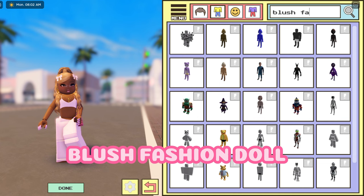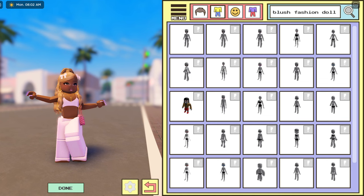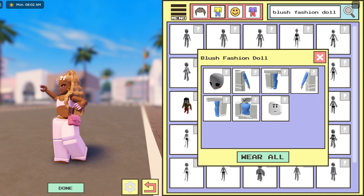I actually bought this character, so I can just change my character on Roblox and go into the game with the body. But in case you can't buy the character, this is how you can do it for free. You can choose any of these three options up here. I'm just going to choose the middle one because it has white bottoms, which I prefer. Just click on it.